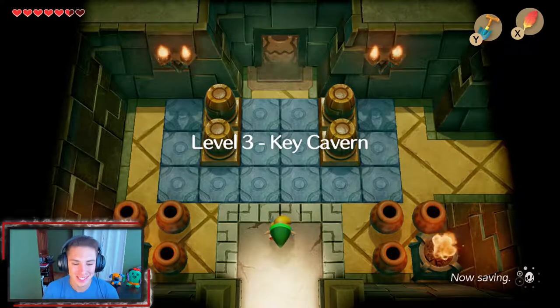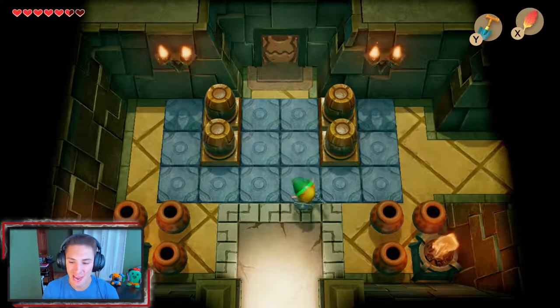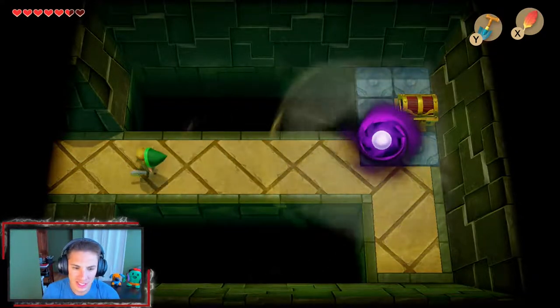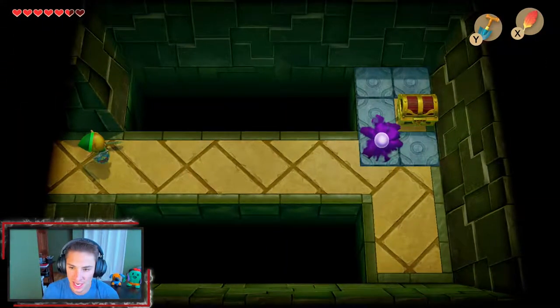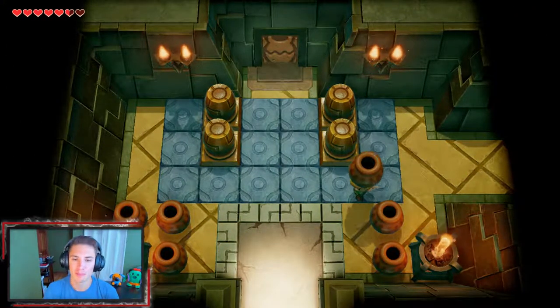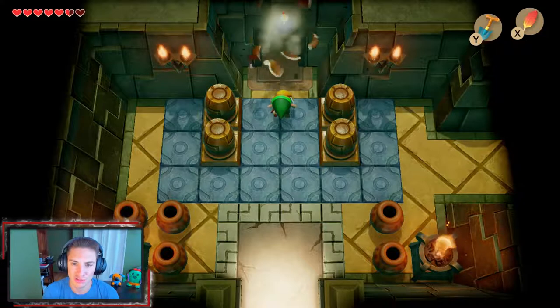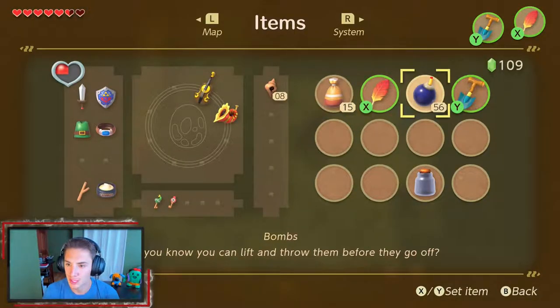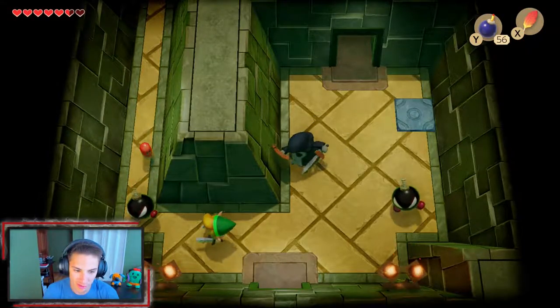Making our way into our third dungeon — it is called the Key Cavern. We got this thing pushing out so I'm guessing we cannot get this chest right here, but we do have the ability to pick up pots. We can throw these pots at the door and grab some bombs. I'm actually gonna equip my bombs to begin with — I don't think we're gonna need the shovel. We're gonna be wrecking all these fools.